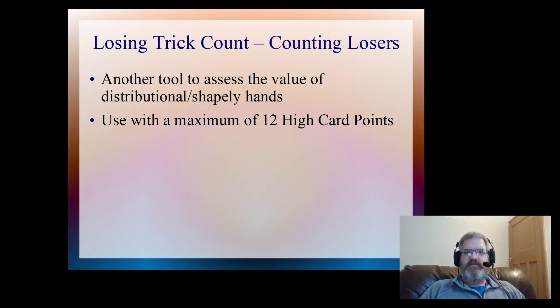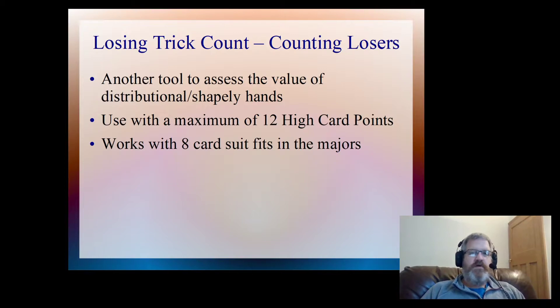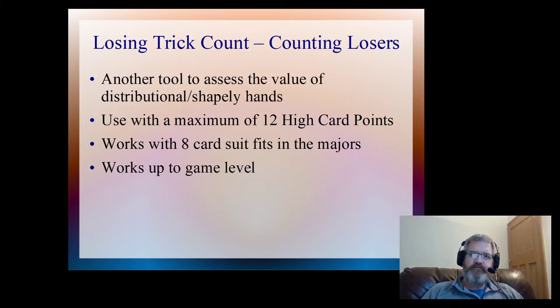We're going to use this with a maximum of 12 high card points. It only works when we have an 8-card fit or better in the majors, and it works for up to game level. We're going to use it to evaluate shapely hands with that sort of 6 to 12 high card points, and when we have a good fit in a major, we're going to decide whether we're going to raise our partner's major to the 2, 3, or 4 level.